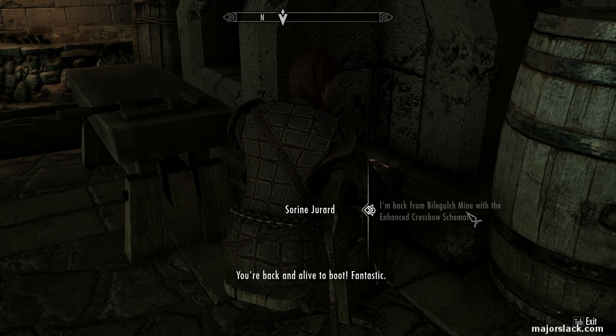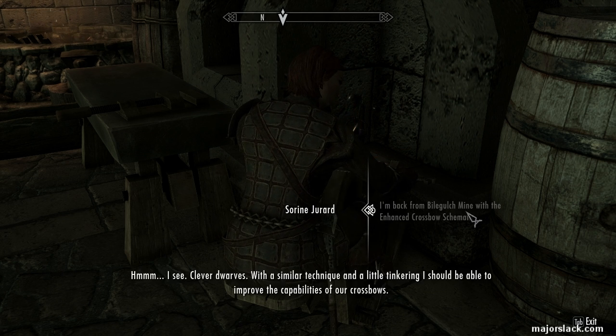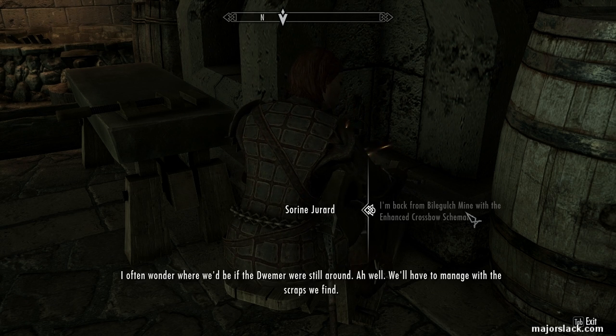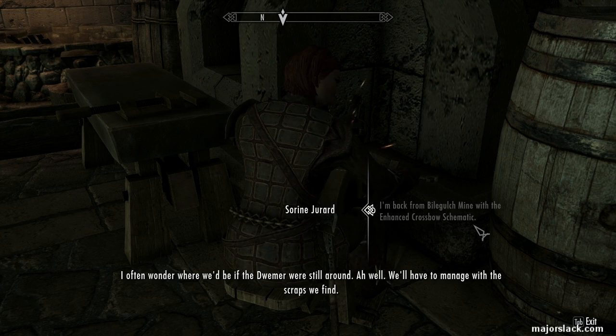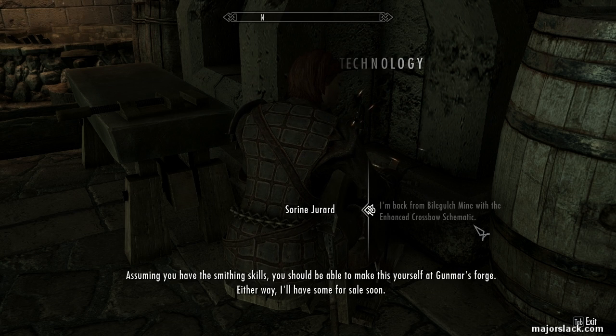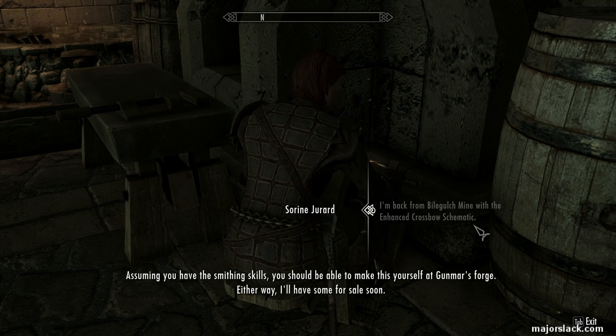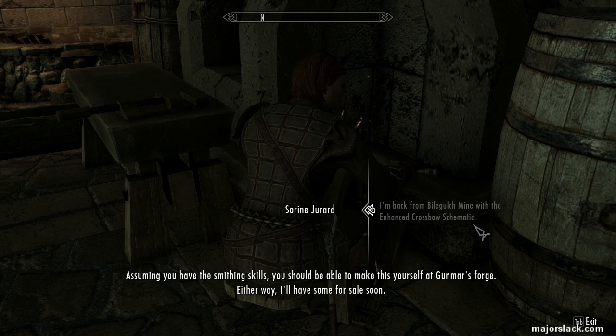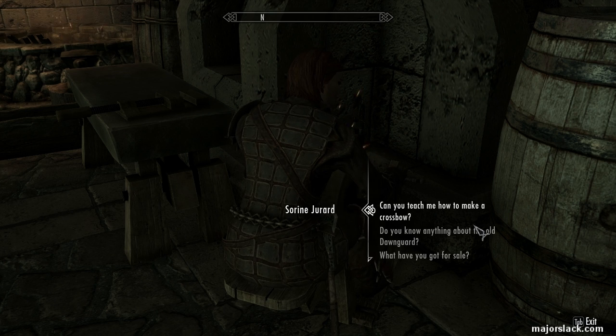You're back and alive to boot. Fantastic. Hmm, I see. Clever dwarves. With a similar technique and a little tinkering, I should be able to improve the capabilities of our crossbows. I often wonder where we'd be if the Dwemer were still around. Oh well — we'll have to manage with the scraps we find. Let me show you how it's made. Assuming you have the smithing skills, you should be able to make this yourself at Gunmar's Forge. Either way, I'll have some for sale soon.